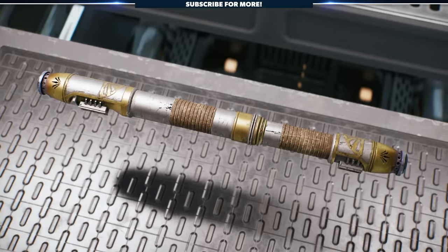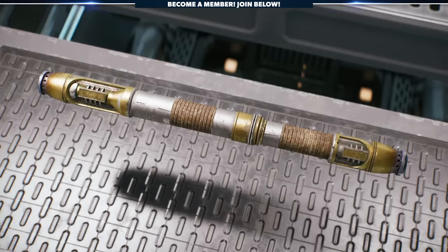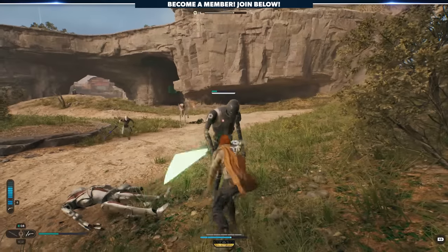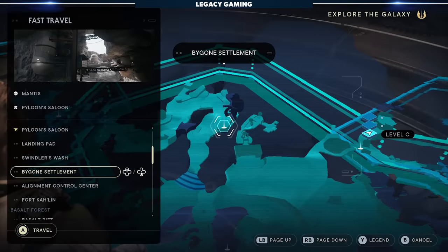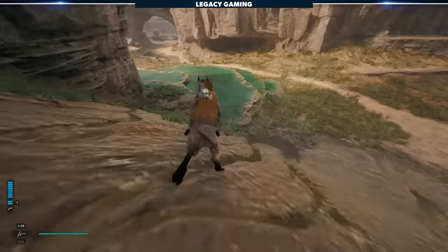First on our list is Santari Kree's lightsaber. This one is relatively easy to find, but a bit of a pain to execute, especially once you've beaten the game and roaming patrols of enemies dot the area around Rambler's Reach. Head to the Bygone Settlement — this is the closest meditation point — and head down the hillside back towards the Untamed Downs.